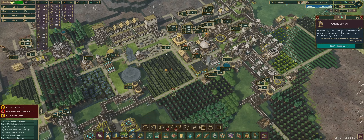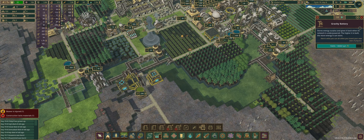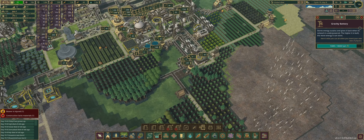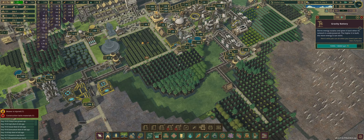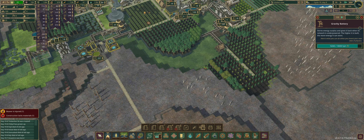That's about it for Timberborn. It's still in early access, and they did add another faction called the Iron Teeth — you have to play for 15 minutes to unlock it. I actually like that they make you familiarize yourself with the game first. I haven't played the Iron Teeth yet but I want to, and I might make my next video for this game based on that faction once the game fully releases from early access. For now the game retails for $25 on Steam.